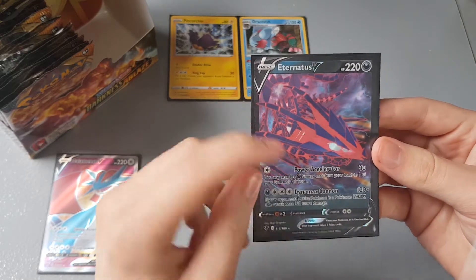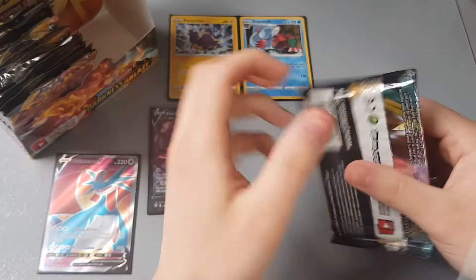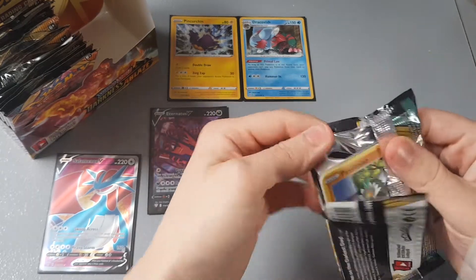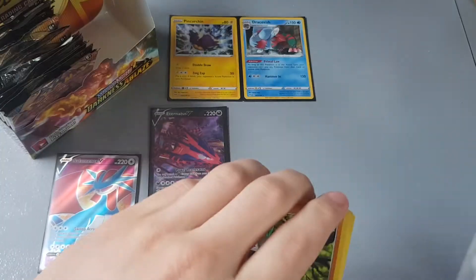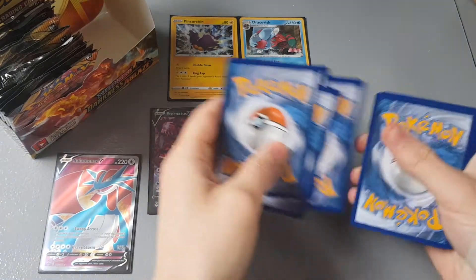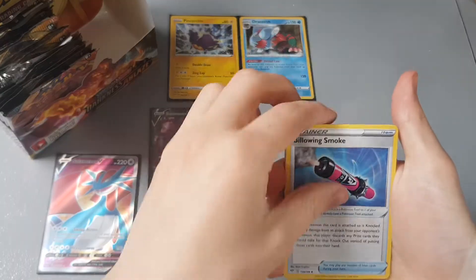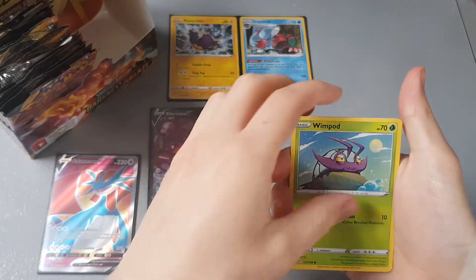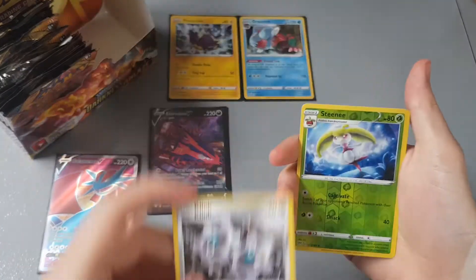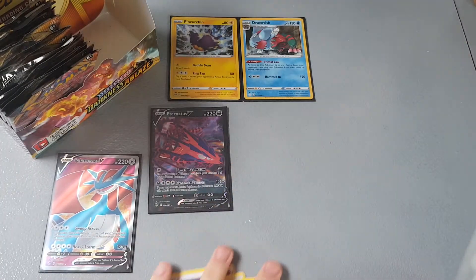I really want to try out the Eternatus V deck, so I'm going to need a lot more Eternatus V and V-MAXes to do that. Here's another code card for you guys. Card trick — I'm going to guess leaf — oh, it's psychic! We have Billowing Smoke, Turbo Patch, Vibrava, Passimian, Fletchling, Wimpod, Grimer, Klink, a reverse holo Steenee, and a Swanna non-holographic rare. Not bad at all.